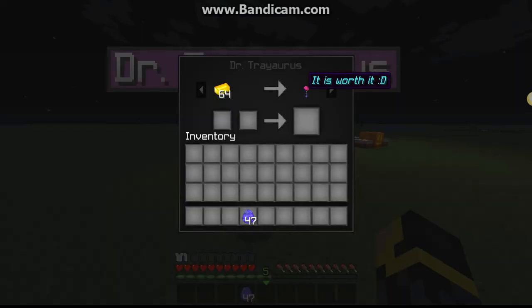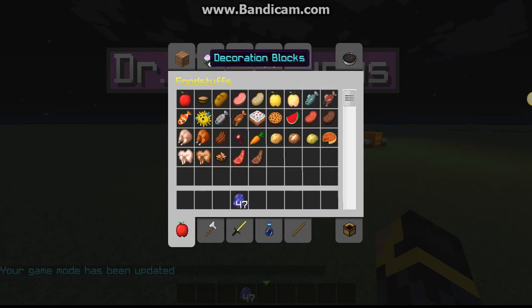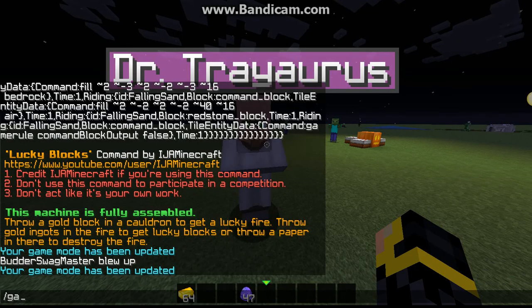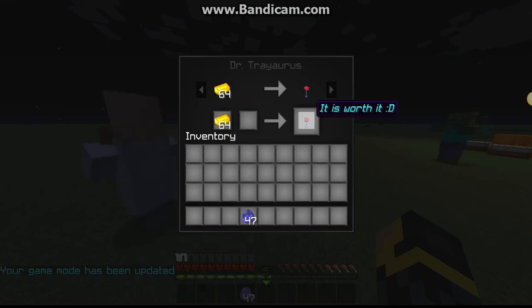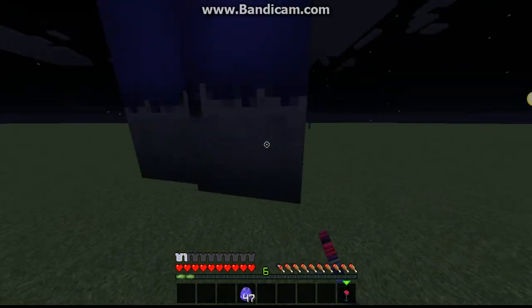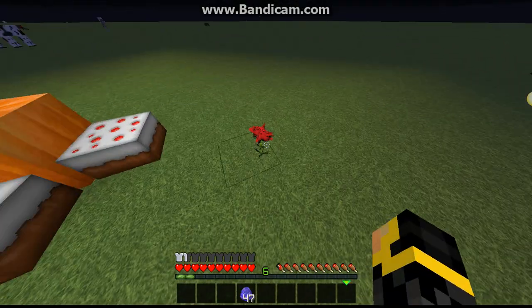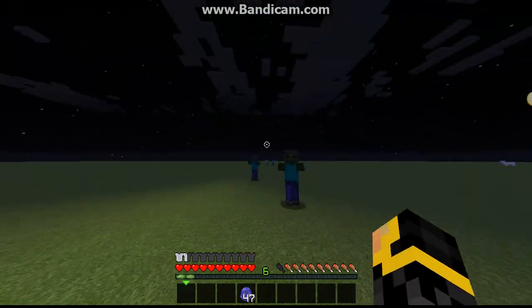I'm just gonna cheat for a second because I just want to see what's in there — get our golden ingots, just to see what it is. Okay, we're going back to survival now, so no matter what it is, even if it's some weird TNT thing. We're just gonna place our flower — that's it. Get away from me!